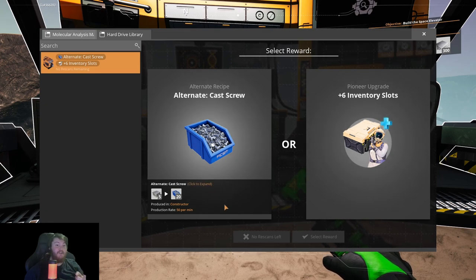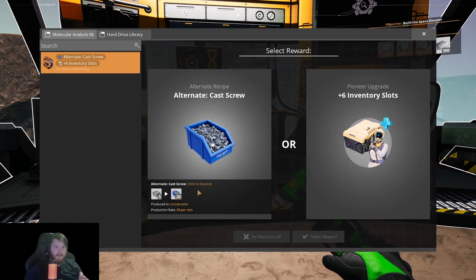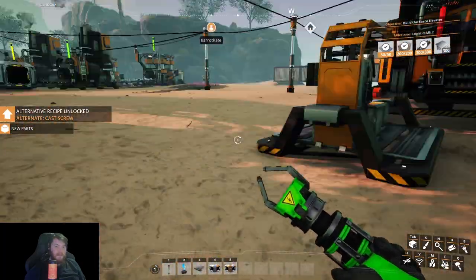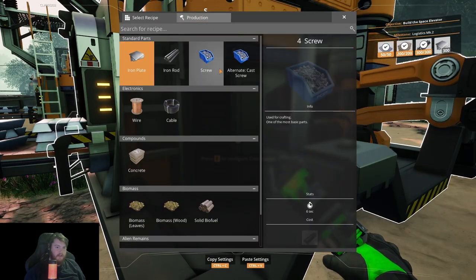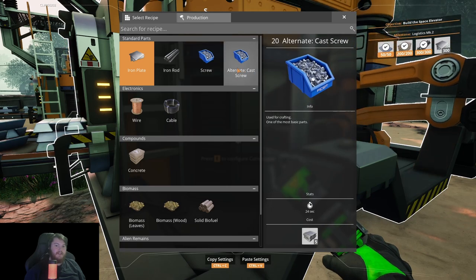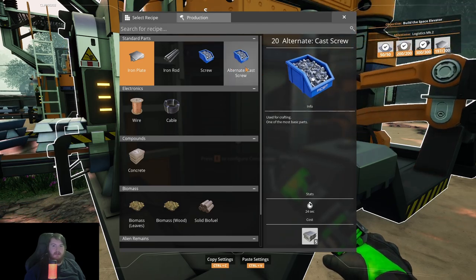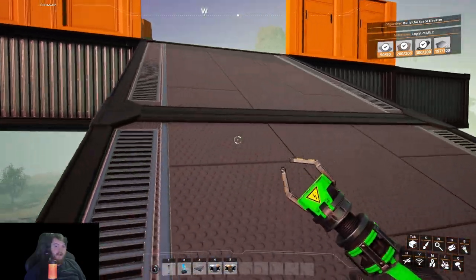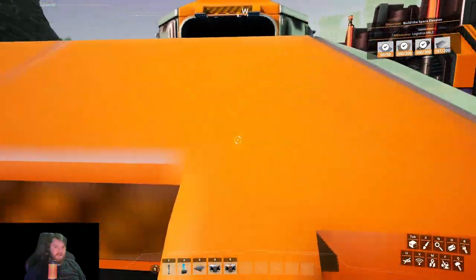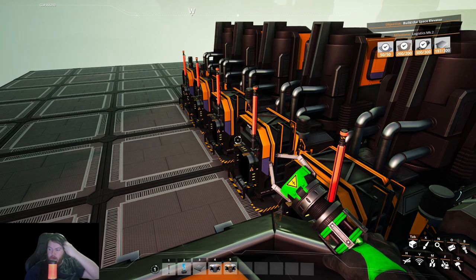Let's re-scan. Cast screws! Five iron instantly makes 20 screws instead of having to make rods — that is a brilliant recipe. Yes, I'm selecting that. So now if we actually look in a constructor, alternate cast screws actually takes five iron. In theory that's going to cost more, but it saves all the hassle of actually calculating. Screws are a bit of a pain in the backside to actually make. It's the same amount so it skips a step — it skips the rod portion. That's brilliant.